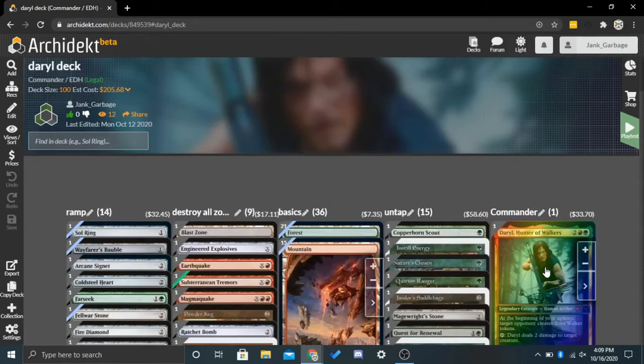There are 9 cards in the category of destroying all zombies, 15 cards in the category of untapping, and 14 cards in ramp. So there's a good amount of ramp, and we can fairly consistently destroy all zombies. We'll have lots of triggers of Daryl, lots of abilities, and lots of opportunities to use his pinging.